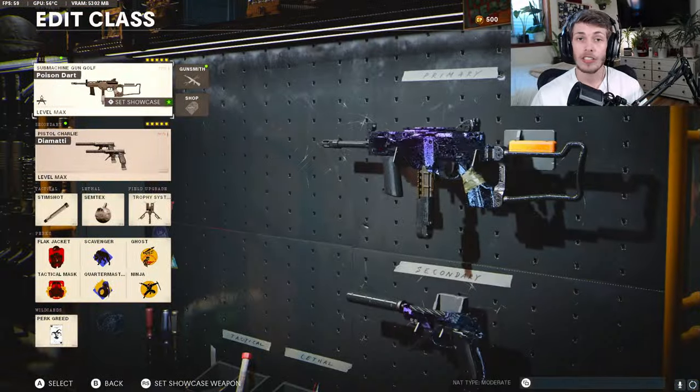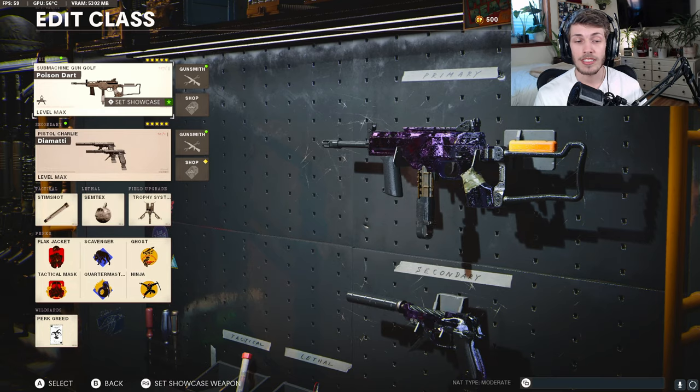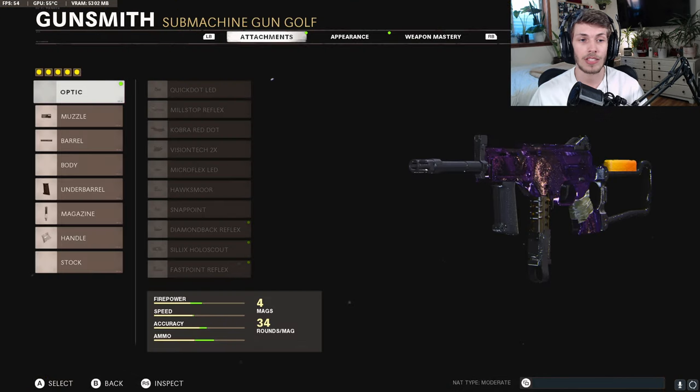With that said, I built a pretty good class setup for it that makes it kind of feel like how it felt before the nerf. Let's get 120 likes on this video — that would be awesome, I'd really appreciate it. With that, let's get right into the class setup. So here is an overview of my favorite LC-10 class setup. This is a perk read setup, which is the setup I recommend. But if you want to run Gunfighter, I'll give you guys a Gunfighter class setup too.